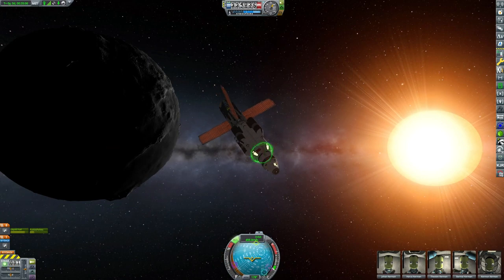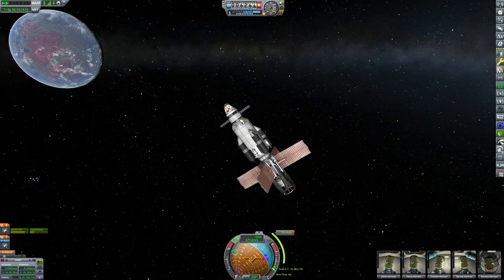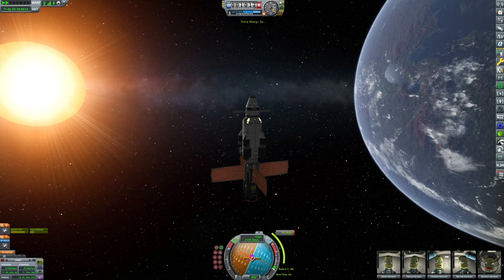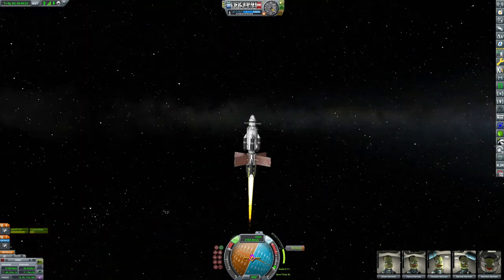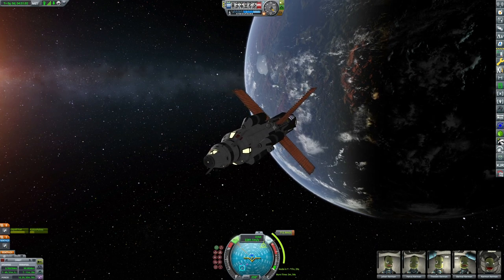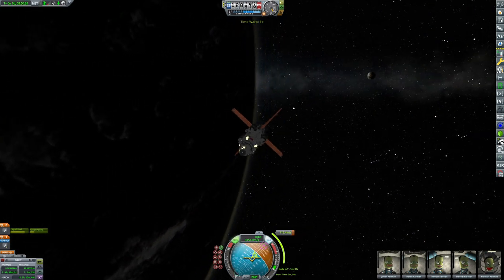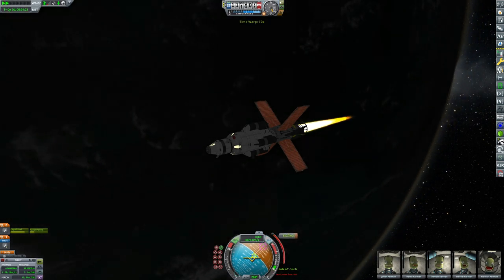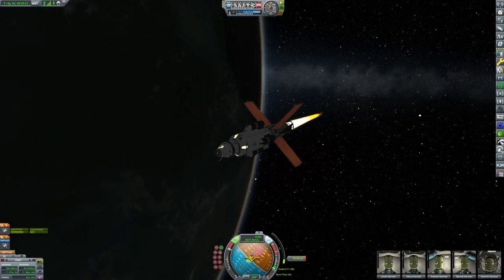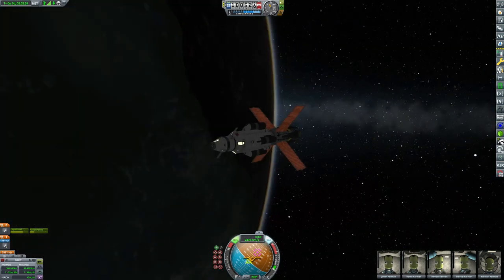We're also launching a few more engineers later in the episode since we'll need a lot to build this thing. We'll construct it in orbit all in one go, including all the modules. For those who didn't watch the previous live stream episode — and I don't blame you, it was four hours of building — I'll explain how the mission works in future episodes when I have the actual ship in front of me. The basic lowdown: we're going to build it all in one go, blast off to Valentine with 60 crew members.